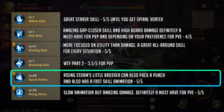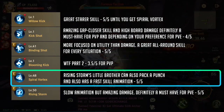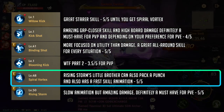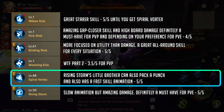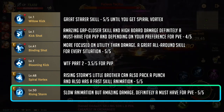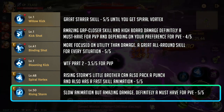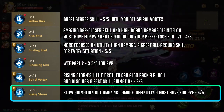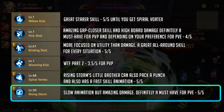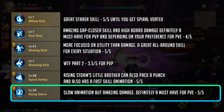Up next we have spiral vortex. This is rising storm's little brother and a must-have skill because of the fast animation if you're looking for fast rotations. And lastly we have rising storm, which has the highest burst damage out of all your normal skills. I'd recommend this in your skill bar for PvE, but for PvP that's up to you because it takes a while to do its animation.